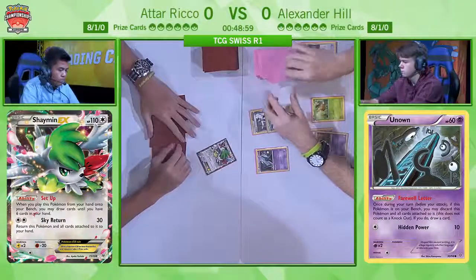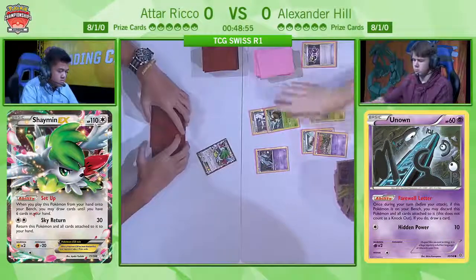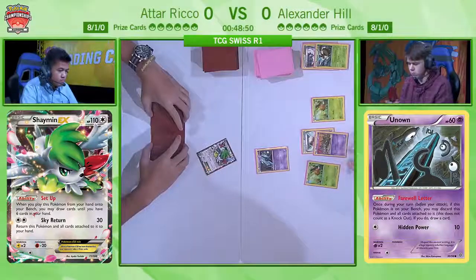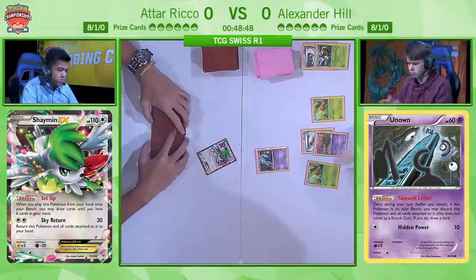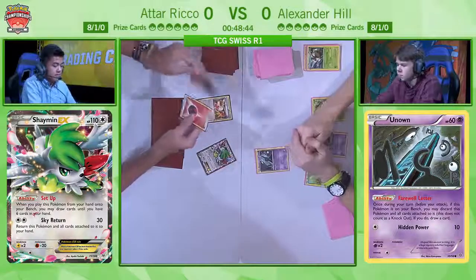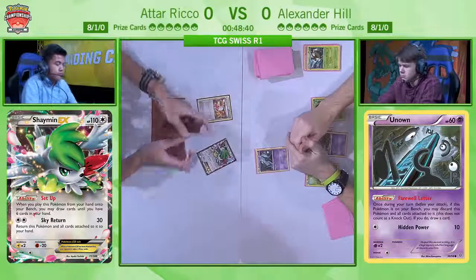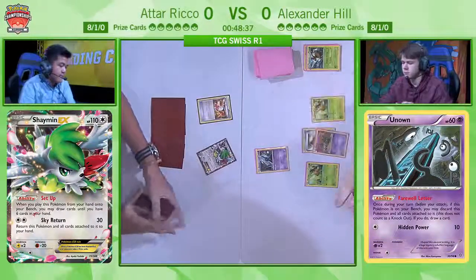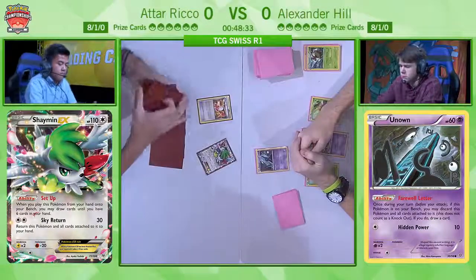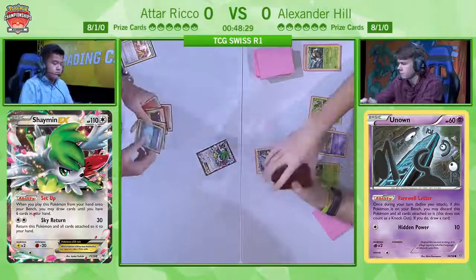Here we see him discarding a Vespiquen. I'm very interested to see how you even play this matchup. It seems very hard to beat, because you need your Vespiquens to deal a lot of damage, since Zebstrika doesn't do a lot of damage against Volcanion. As far as I know, Zebstrika deals more damage when your opponent has a resistance, which Volcanion does not have. So basically against every Pokémon that is weak to Lightning you deal even more damage, but not in this matchup.